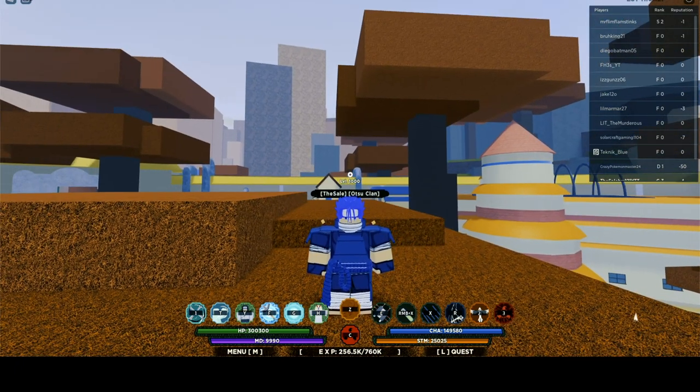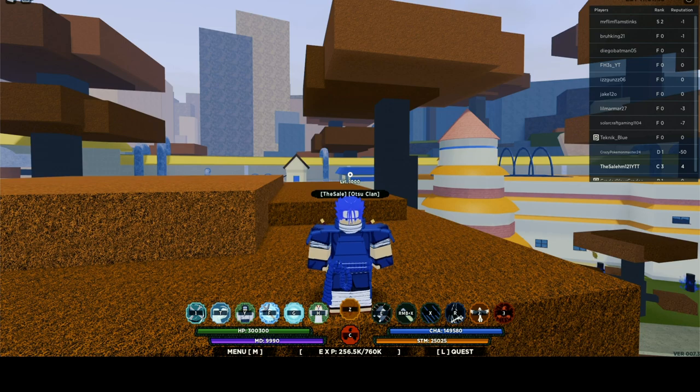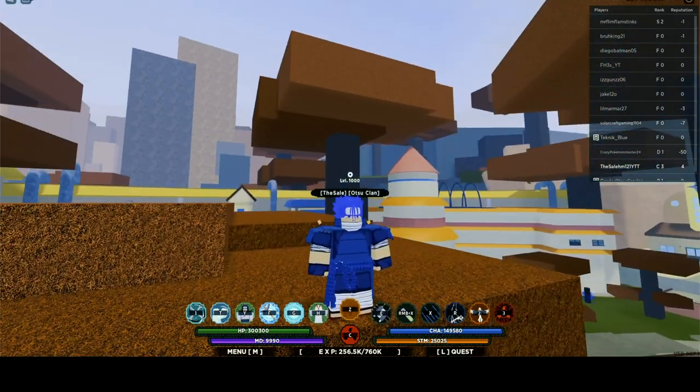First thing you want to do in order to get any custom eye you want — could be Sasuke's Rinnegan, Mato's Rinnegan, or whatever custom eye you want, doesn't even have to be in the anime. To get those eyes, the first thing you want to do is join the Discord. Click the first link in the description — that's the most important part, I'll explain why later.